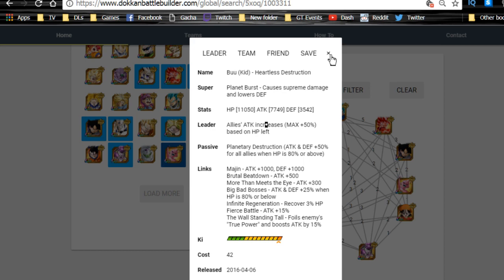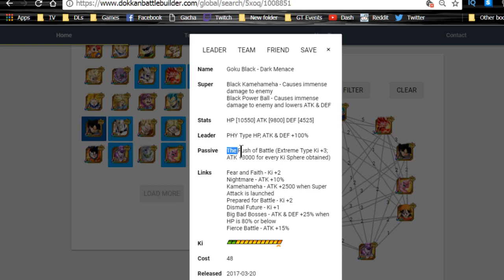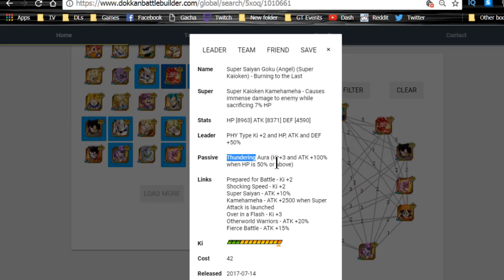Kid Buu has Big Bad Bosses and Fierce Battle link skills, which pair well with Omega and Sin Shenron. Goku Black gives extreme types ki plus three, which is a big benefit — he'll always be giving ki to Broly on one rotation and to Sin Shenron and Omega Shenron on the other.